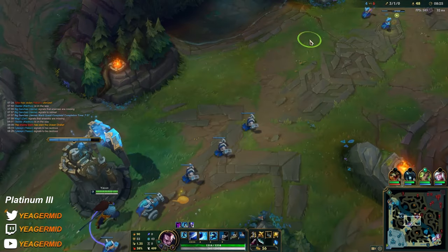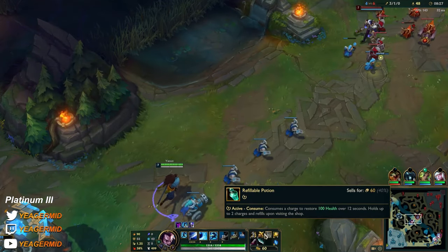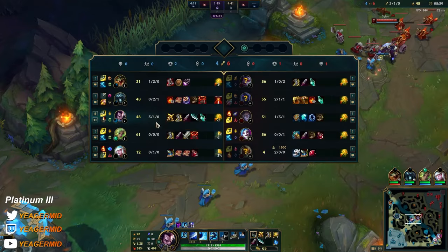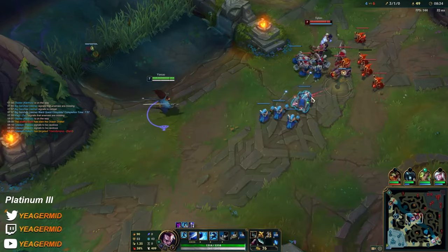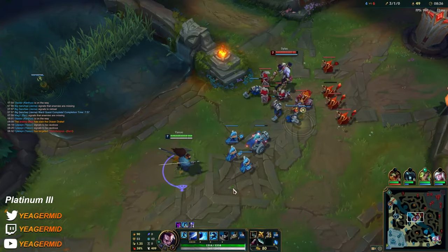Always nice to see bot lane losing with a roaming bot — good stuff. Bart has level 6 as well.